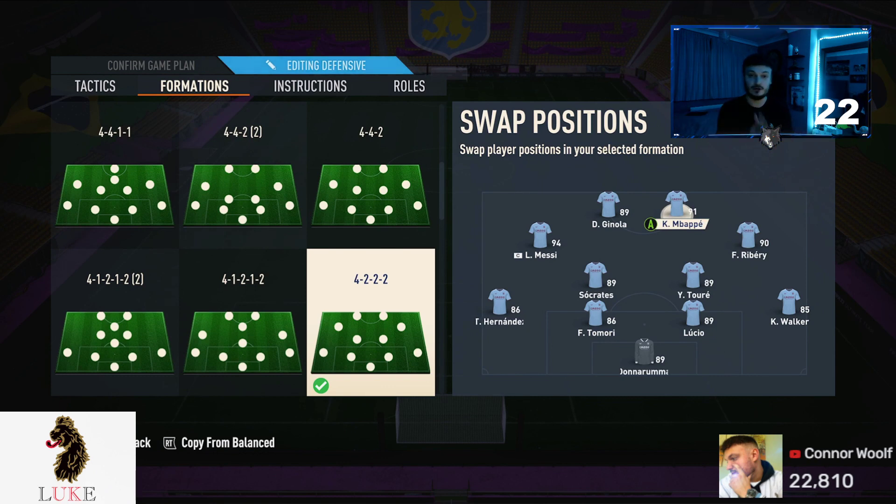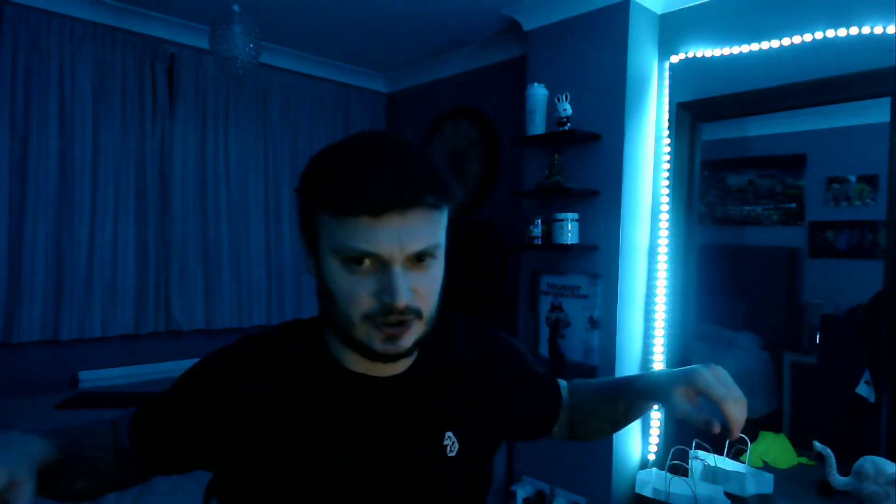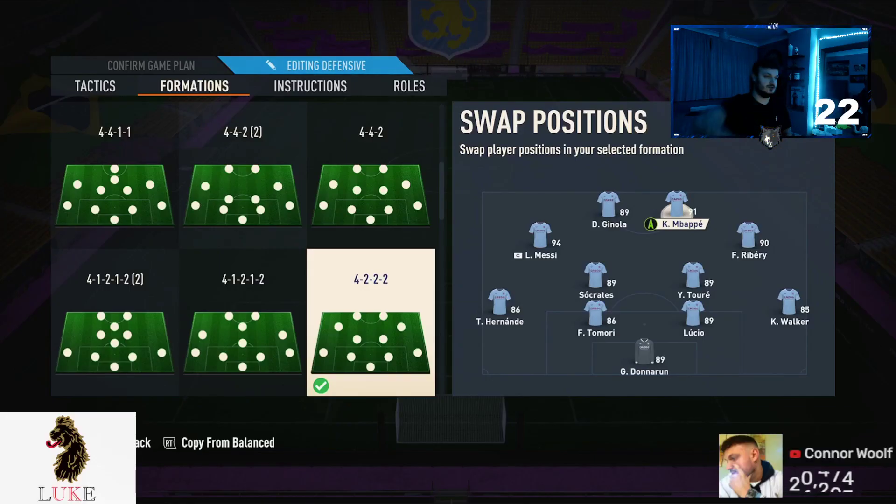If you see on the bottom right-hand side of your screen, the Luke sign — it is one of my sponsors, Luke1977.com. Check them out. Wolf20 at the checkout for 20% off absolutely everything, even including sale items. Fresh as a daisy — bang in t-shirt. Check them out. Link is down in the description below this video as well. Beast of sponsors.